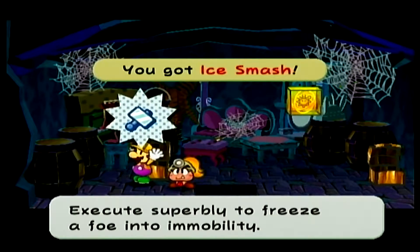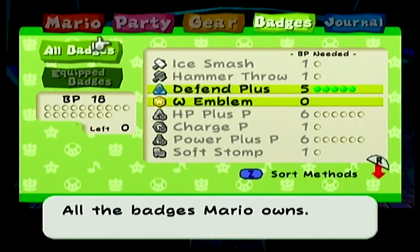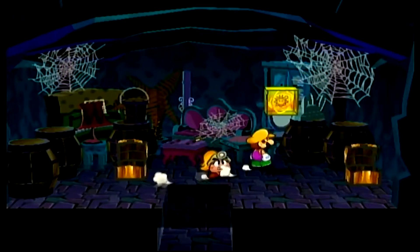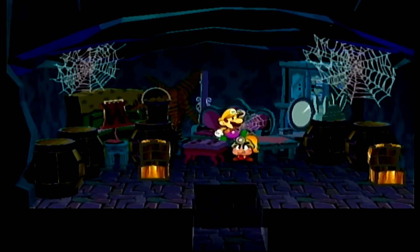You got Ice Smash! Execute superbly to freeze a foe into an immobile state. I believe that's three or two badge points. Oh, just one. Nice. Excellent.